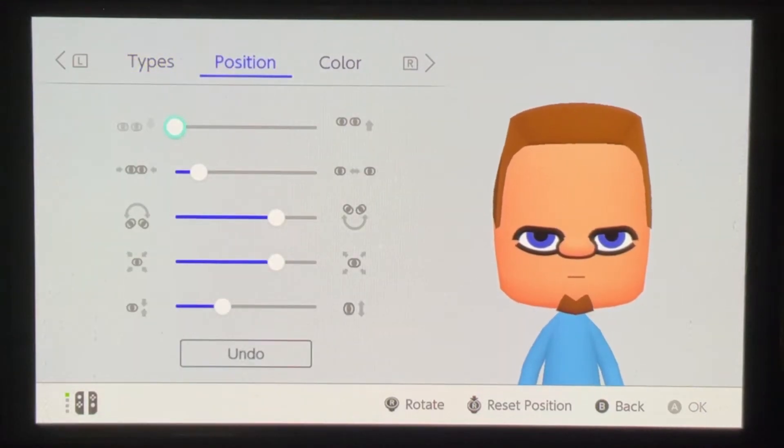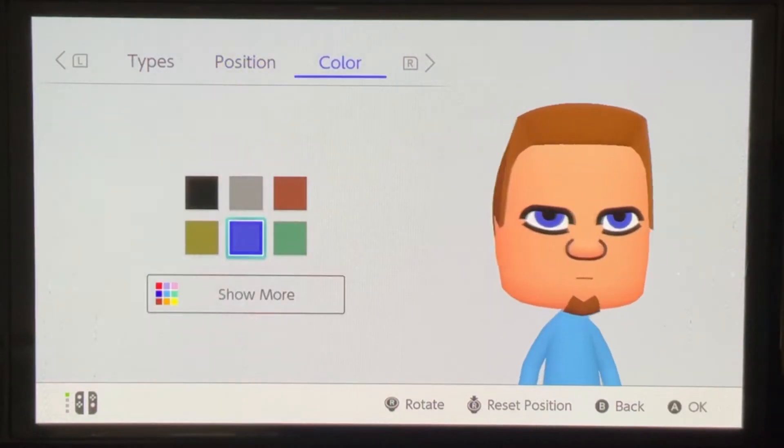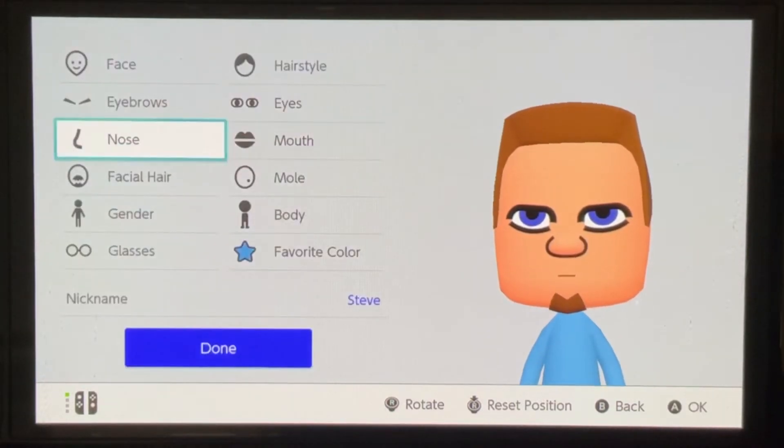We are going to count back to position the eyes — one, two, three, four — then one, two. We'll go all the way here and count back one, two, then one, two, and then one, two. And there's your eyes, and we made those blue. If you want to go with a slightly more purple blue, whatever you want to do, that is up to you.